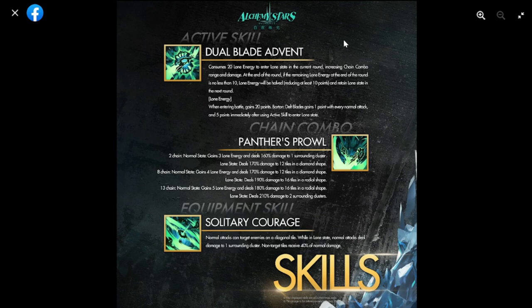It's not a preemptive strike, so you'll need copies of him to give him more potential in activating the buff, especially if you want to deal damage early on. His chain combo Panther's Prowl: at two chains in normal state, gains two loan energy and deals 160 damage to one surrounding cluster. This scales up to eight and thirteen chains, with damage going up and loan energy increasing from 170 to 190 to 210.